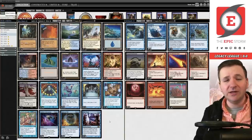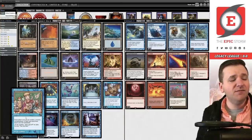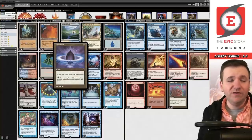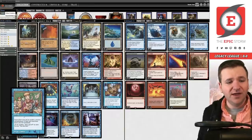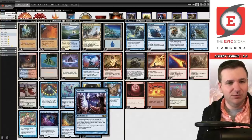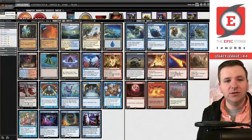Since then, Hive Mind has taken a backseat to more common Show and Tell variants, but today we're bringing it back. The idea behind this deck is you want to cast Show and Tell — that's step number one — and you have some lands to help accelerate you into it: Ancient Tomb, City of Traitors. So typically it's a turn two combo deck. In theory you could go turn one with the perfect hand if you have a Lotus Petal. Show and Tell puts Hive Mind into play, which says whenever a player casts an instant or sorcery spell, each player copies that spell.